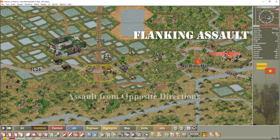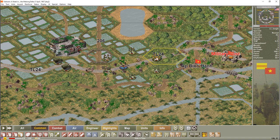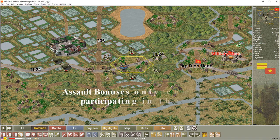For a flanking assault to succeed, you need to assault from opposite sides of the hex. For example, I would need to assault with this unit and this unit — both need to be in the assault for it to qualify as a flanking assault. A flanking assault gives you an additional bonus — we'll call it 10%, though it's probably more. It doesn't matter if all the other hexes are occupied; it only counts the units included in your assault.